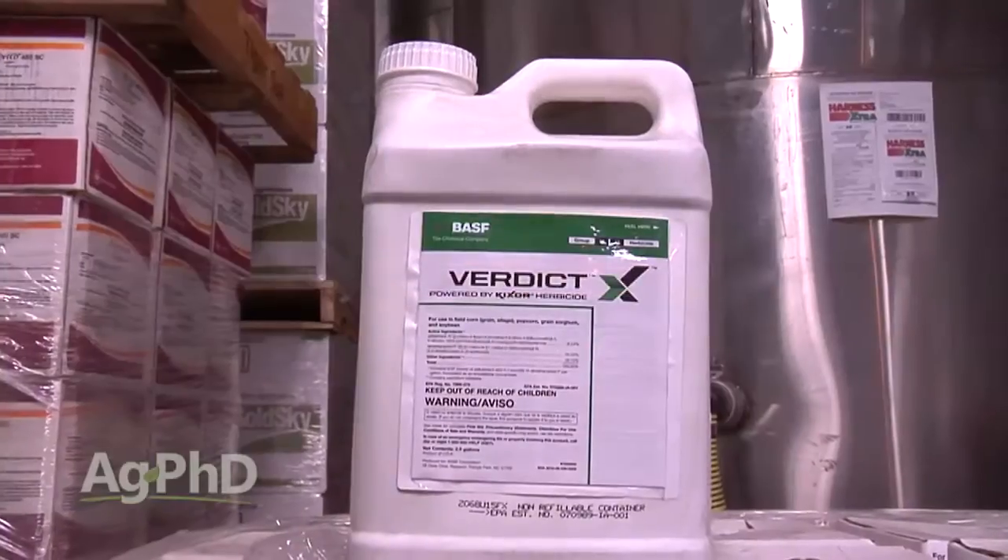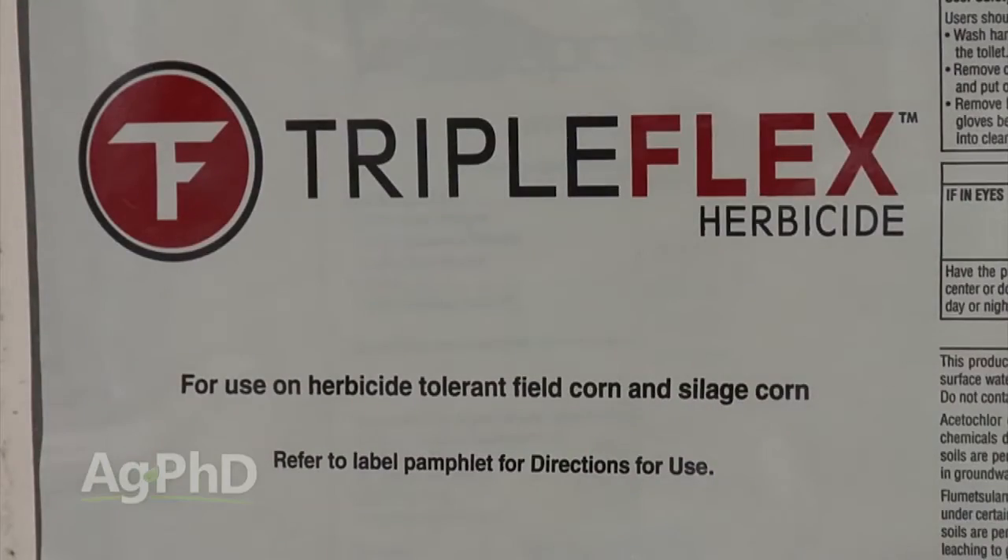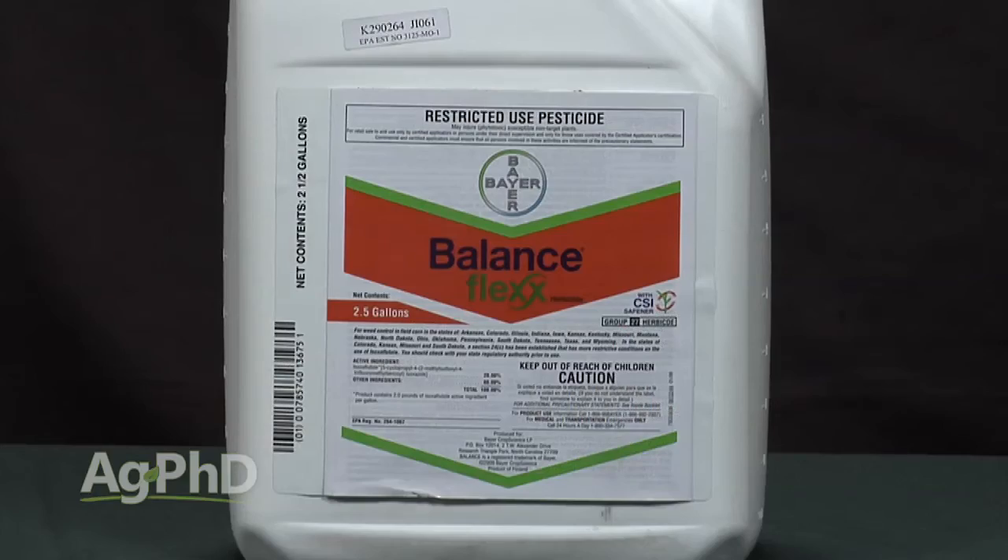Let's talk about the easy crop: corn. This is a piece of cake. Use Verdict Down pre-emerge. You could even use Triple Flex, Sure Start, or Balance Flex — something like that pre-emerge.